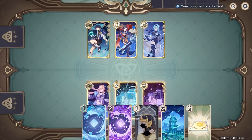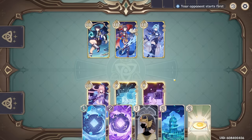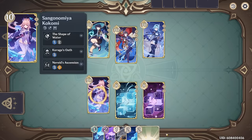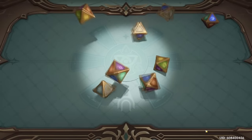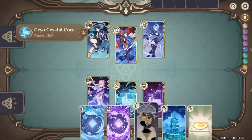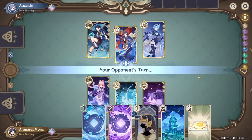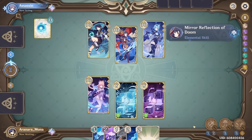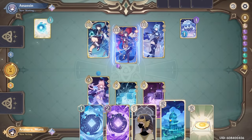Maybe electro cube, but electro cube is kind of our big damage dealer here. So maybe we want to go because it's going to be Mona into this — so maybe we do just go Kokomi. Take heart, victory will be ours. We'll see if we can get the old jellyfish out — it does not look like that's going to be the case, but we can get a couple of other things down, so we'll see what happens. Yep, elemental skill — so we know how this is going to go.